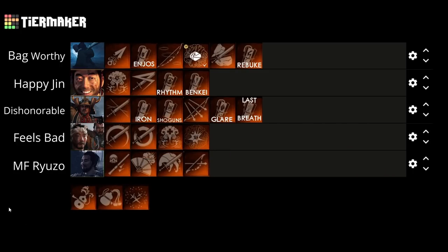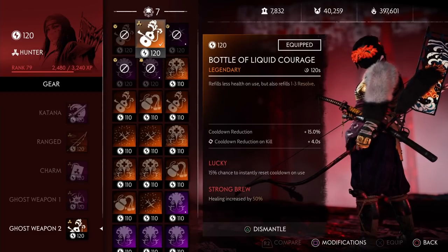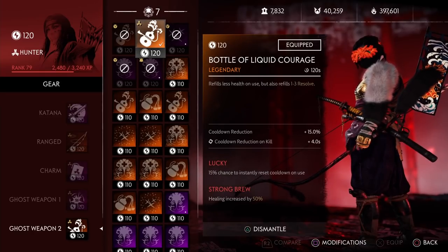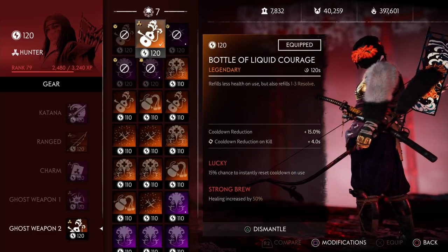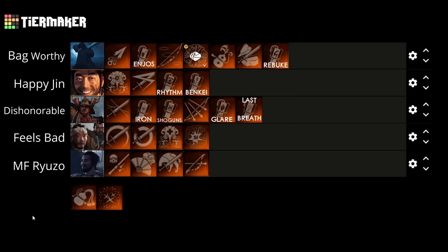Next we have one of my favorite legendaries — the Bottle of Liquid Courage. This refills less health but also refills 1-3 bars of resolve. Because this is random, we can safely say the average you get is 2 bars of resolve, which is pretty good. If you're playing Rivals this is one of your must-have legendaries, especially for builds that rely on your ultimate — this lets you do double ultimates pretty much back to back, letting you clear out waves really quickly. Honestly if they made it so it doesn't heal at all, it would still be just as good. So I'm putting this at Teabag Worthy, but right below the Forbidden Medicine.